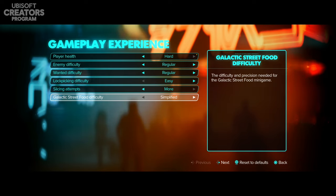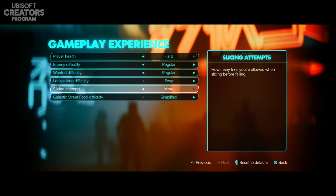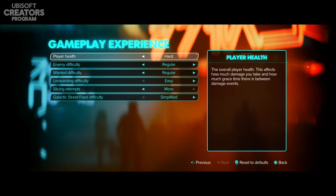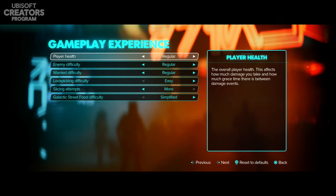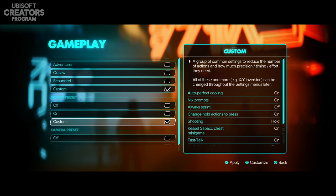There's also a Galactic Street Food difficulty, which is apparently a mini-game I don't fully remember — you've got a simplified and a default version. I've set mine to more slicing attempts and easier difficulties, keeping enemy difficulty and wanted level on Regular for now just to see how it goes. Player health will also stay on Regular, and I can adjust midway through if needed.